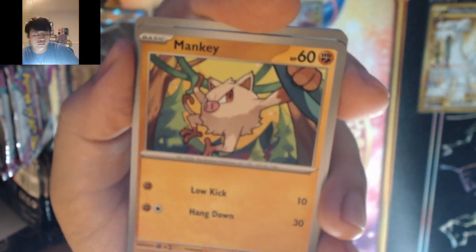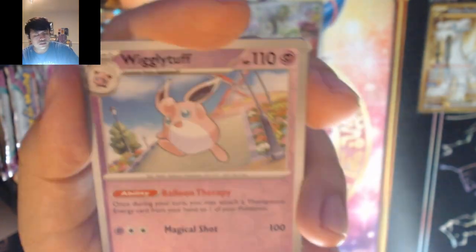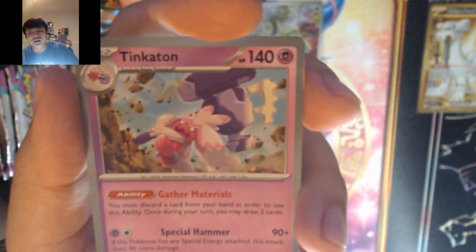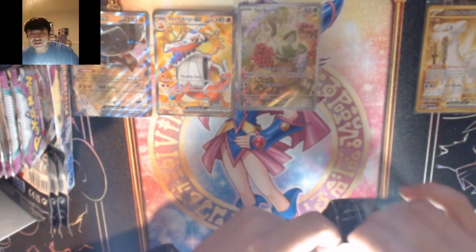Psychic — it's fighting. We got Tinkatink, Mankey, Belibolt, Super Rod, Tinkatuff, Bravery Charm, Patarata, Wigglytuff, Roughneck, and Tinkaton — we got the full evolution line of Tinkatink in one pack! Time to make a Tinkaton deck.